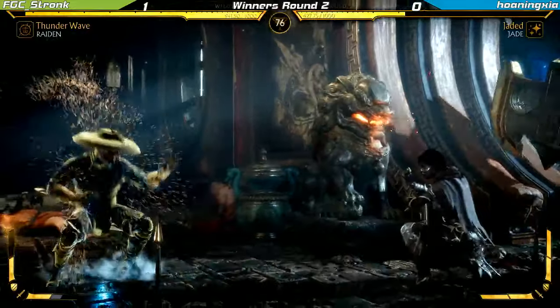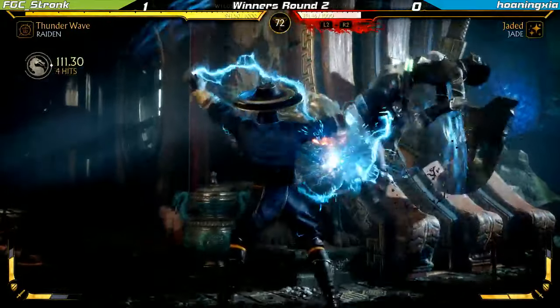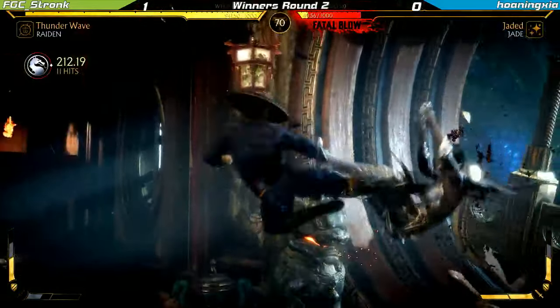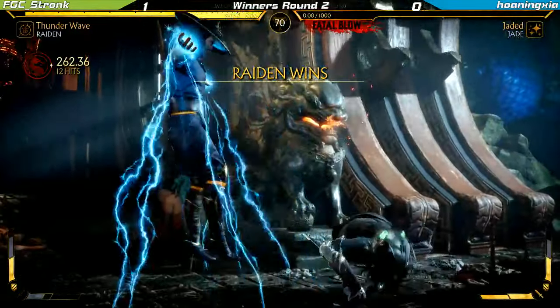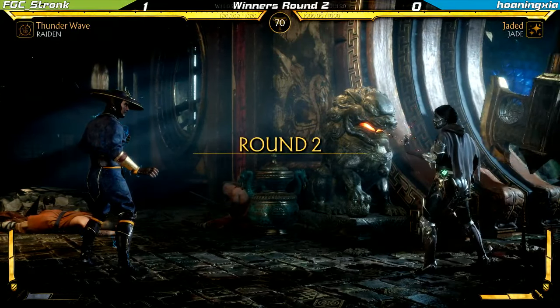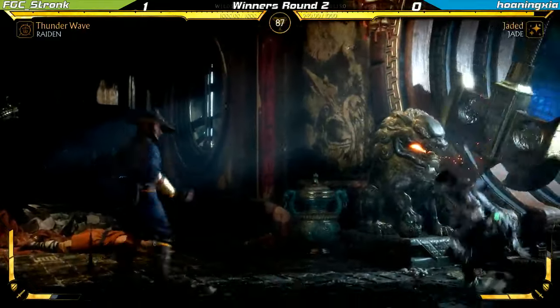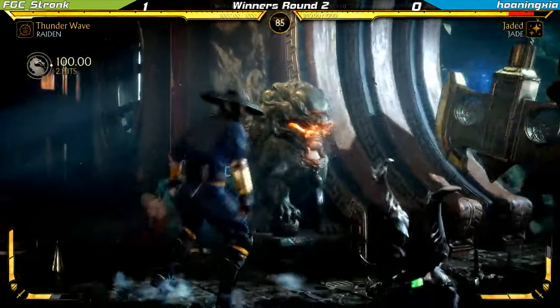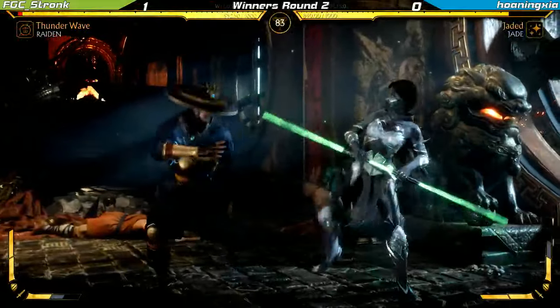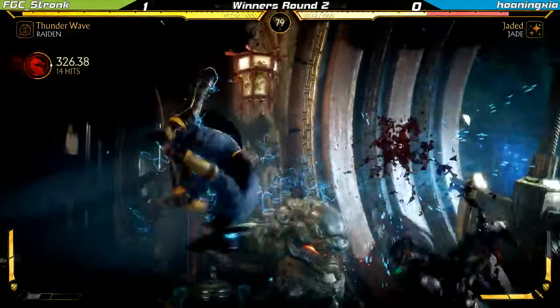To be fair, Raiden literally has a 'get you in the corner' move in the Superman dive. That move exists solely to get you in the corner. So when you mention trying to not get cornered, that basically means don't get combo'd by him. Just a wall — Superman. There you go.